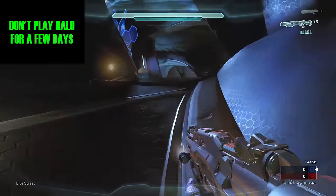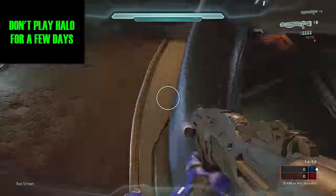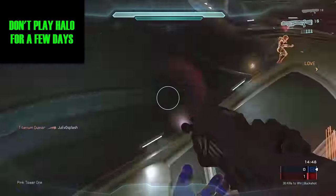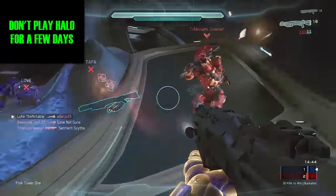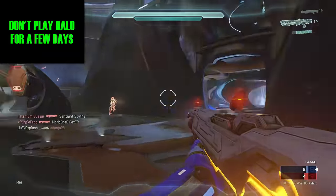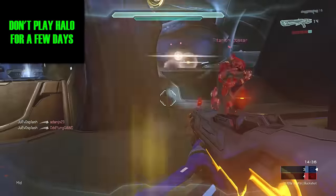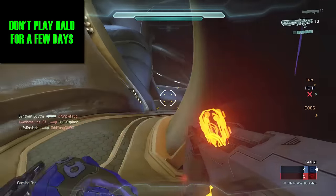Step 1 is don't play for a couple days. You want to get away from Halo and make your brain forget what sensitivity you normally use. A lot of sensitivity is muscle memory, and if you can kill that by stopping playing for a while, you're going to be better off. I didn't play for about 2-3 days before I started, and this includes all games — Halo, Fallout, Call of Duty, whatever you play. This will help your brain forget what your sensitivity looks like, so when you hop on and start playing with 10, your brain can relearn it a lot easier.